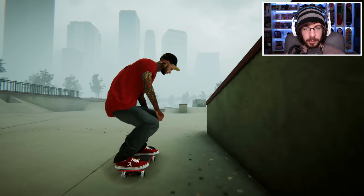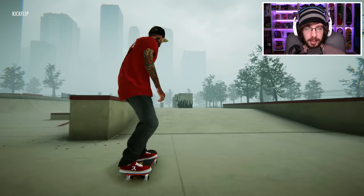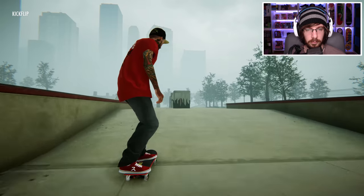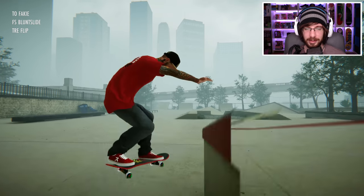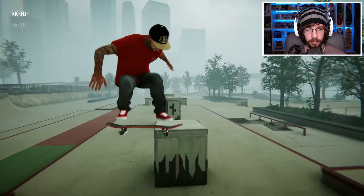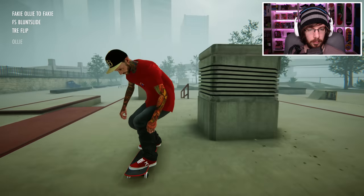How about a tray flip to blunt to fakie? The toughest part is going to be rolling away because there is a block right behind it, and if I roll away cleanly I might hit that block, so I'm going to try to avoid that. And yeah, I said it was going to happen and it did. It looks like I'm going to have to pop out of it — not what I wanted, but it should be a lot cleaner.